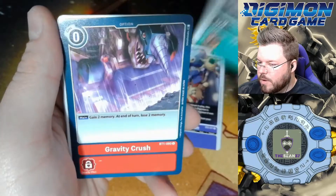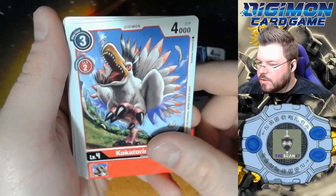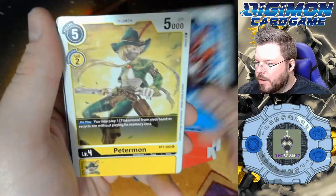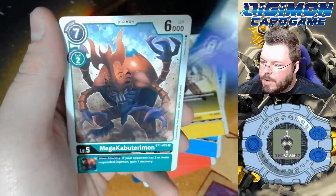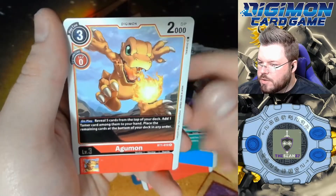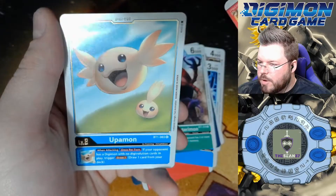Wizardmon, Tyrannomon, Gravity Crush, Kokotorimon, Dark Tyrannomon, Metal Tyrannomon, Elecmon, Petermon, Back for Revenge, Mega Kabuterimon, Agumon is our first rare, and Upamon is our second rare.